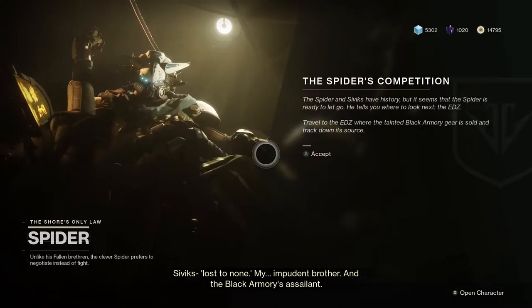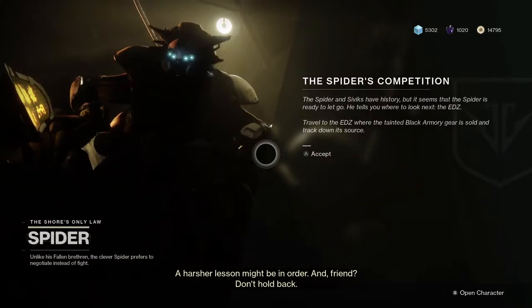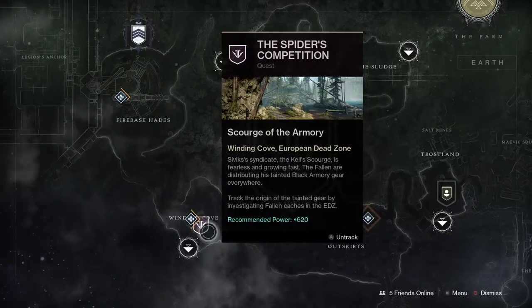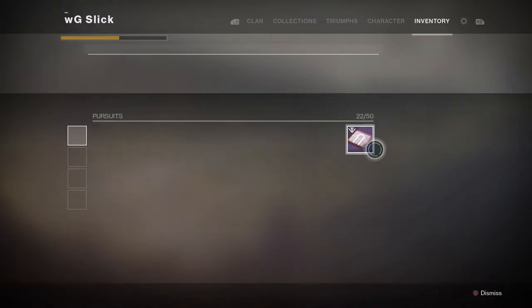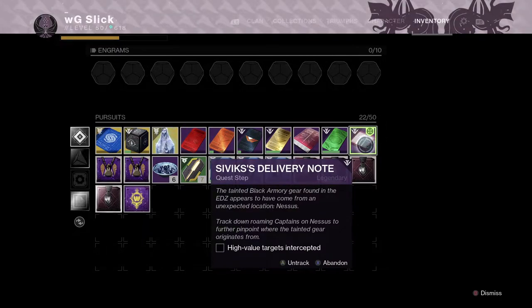After you finish this part of the quest, you go back to the Spider and he relays you onto the next part, which requires you to go to the EDZ. This is where you'll have the first real mission in this Black Armory DLC. Basically, Spider's brother is messing with the Black Armory and robbing them, so you go to the EDZ to recover some caches. The gist of the mission is to run through lost sectors in the EDZ outskirts — kill the high-level forge saboteur enemies by shooting the robots to drop the shield, then burn the boss. Scan the caches with your ghost.